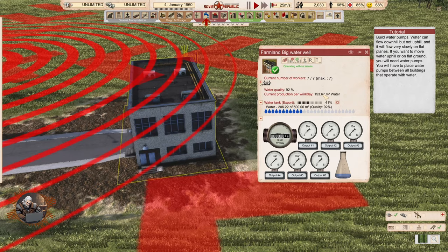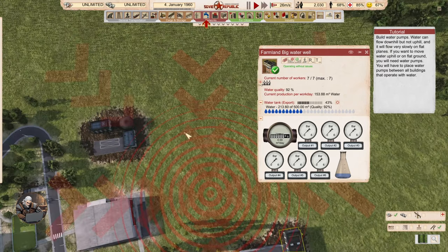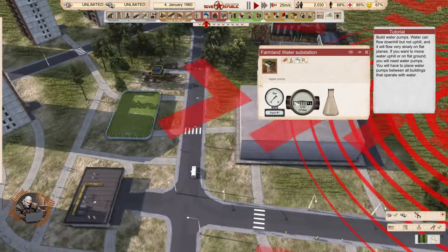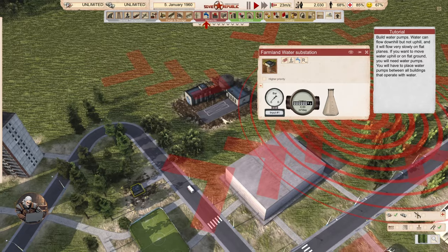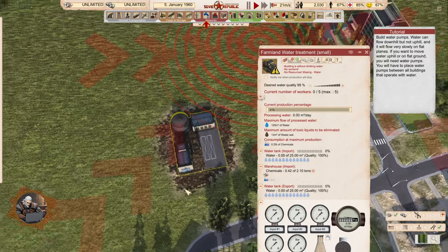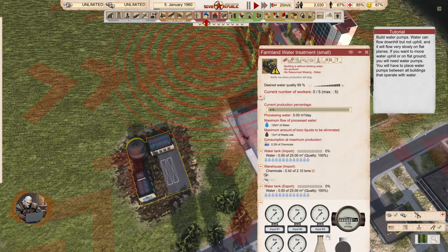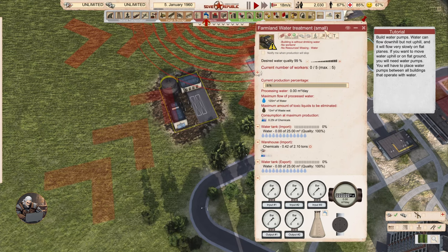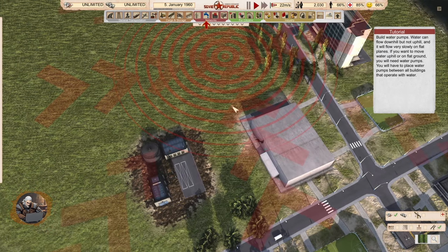And what was the other building? The water substation is currently not connected so it doesn't have anything. And that's the water treatment plant, which has a water tank import and a warehouse of chemicals — oh it needs chemicals, that's expensive. We have three inputs and two outputs. Interesting. And there's a picture here which we have to figure out — hold the flush, water down the drain. That's an interesting building with a lot of buttons.